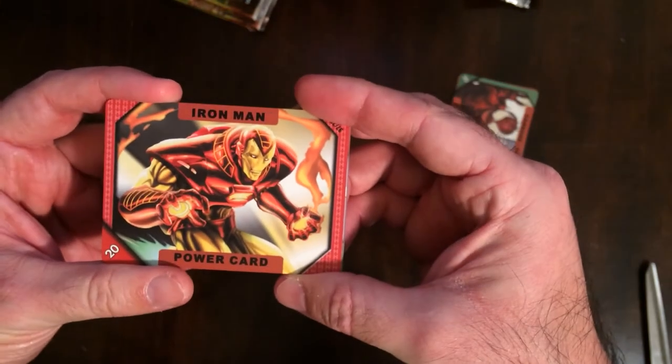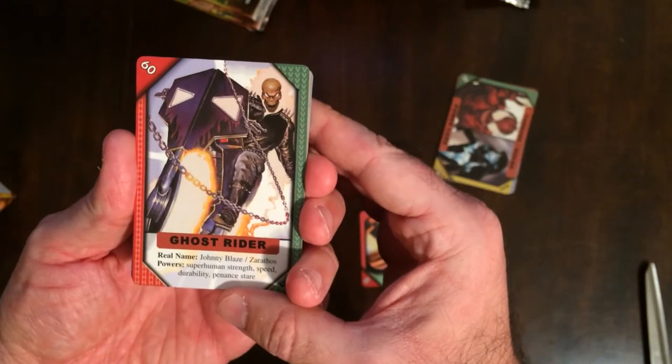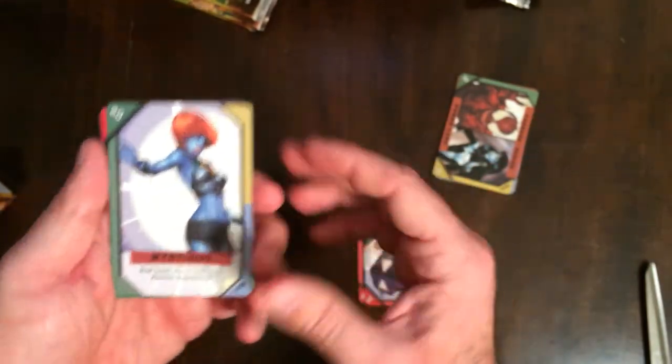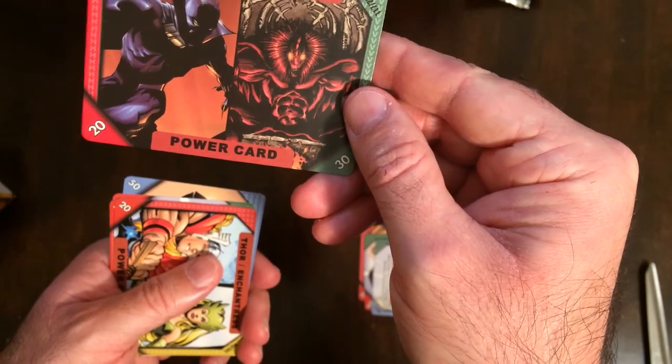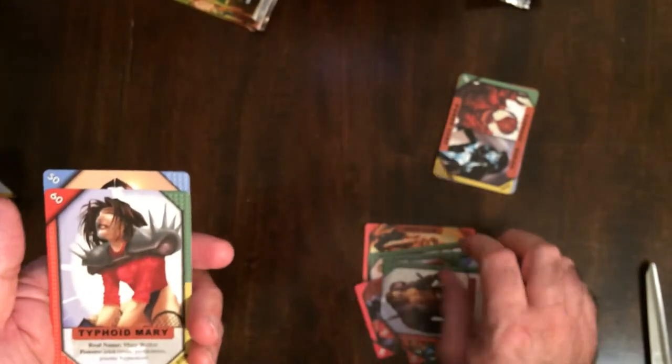Let's get about a lecture here. All right — Iron Man, Ghost Rider, Mystique, Black Panther, Mephisto. None of these. Blade, Typhoid Mary, and Colossus. No special power cards in these boosters or foils.